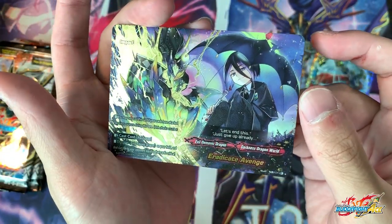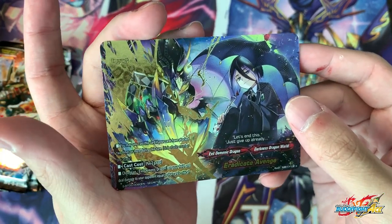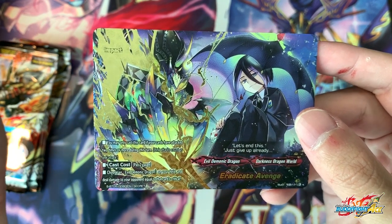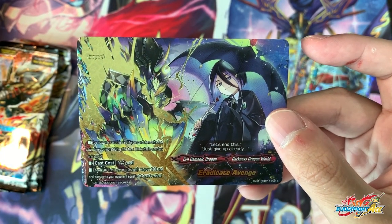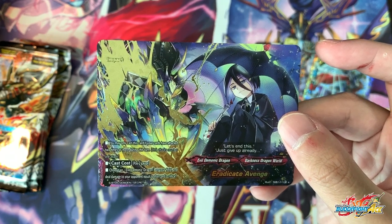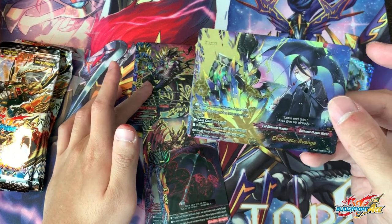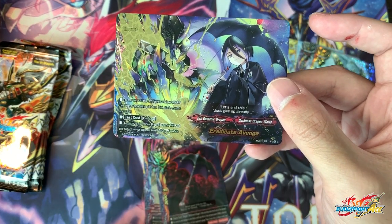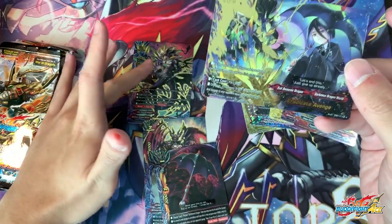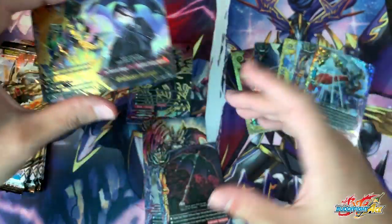The impact — look at that, that's so sick. Your main card gets impact if it has attacked 2 or more times during your turn — pretty easy with any double attacker. Cast cost of 2 gauge: choose an evil demonic dragon on your field and deal damage equal to its critical. So I can imagine — even if you were to guard my triple 666, I would just use this to force the 666 damage because it pays on its critical. It's pretty easy because you have triple attack and the condition is just to attack twice in a turn.